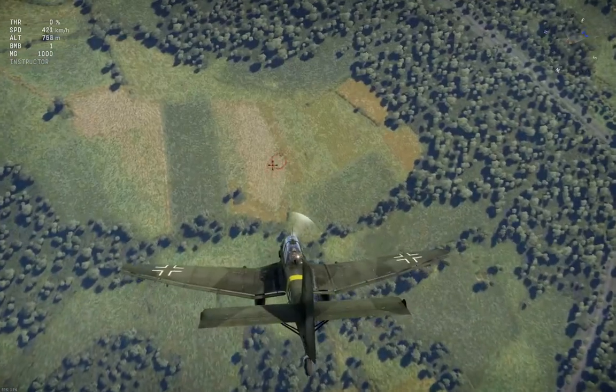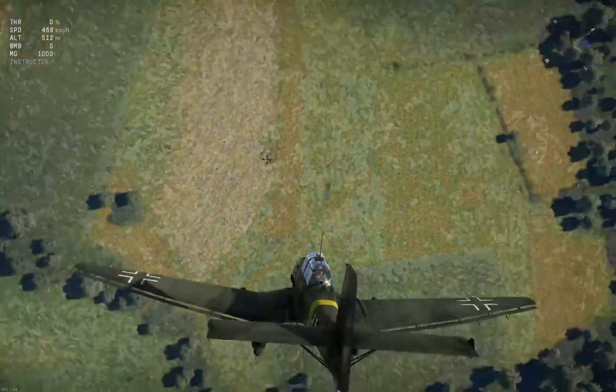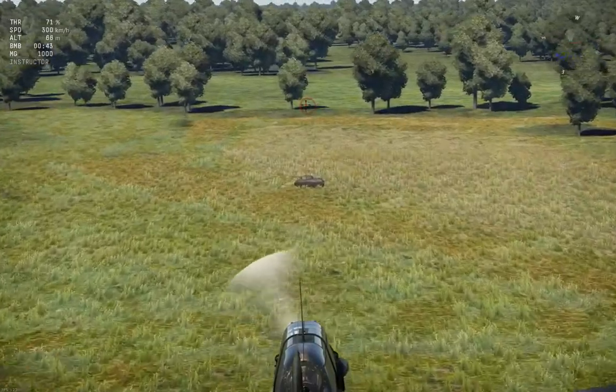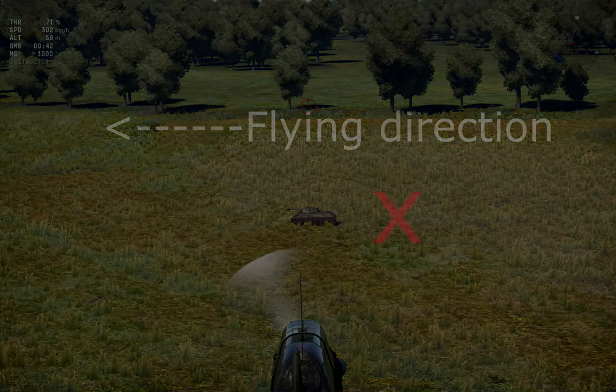Every time I aimed directly on the target with a 250 kg bomb, the shot missed. What this means is: when flying from right to left, the X marks where you need to release the bomb in order to hit the tank. You need to release the bomb about a tank's length in front of the tank, because the bombs are released underneath the Stuka with a cradle — the cradle swings the bomb forward before dropping it. The 1,000 kg bomb and bombs mounted underneath the wings can be aimed directly at the tank to score a hit.